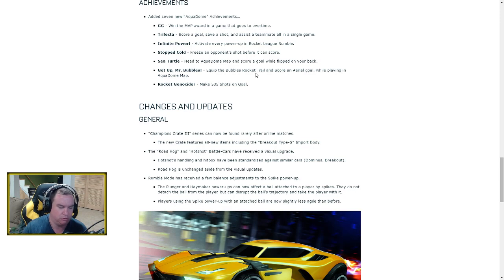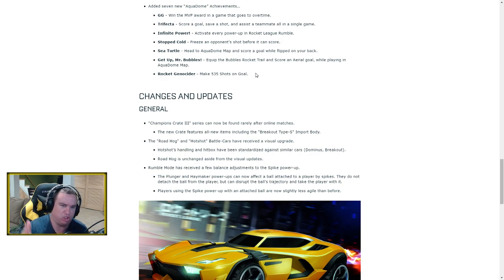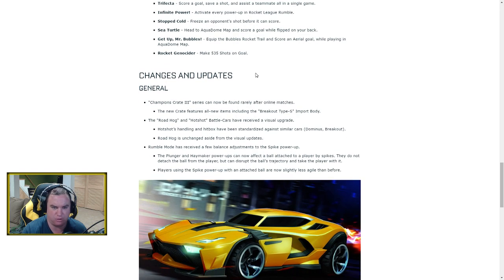Fifth: 'Sea Turtle' — head to the Aqua Dome map and score a goal while flipped on your back. Any time there's a turtling achievement, I love it — we need more turtle achievements. Sixth: 'Get Up Mr. Bubbles' — a very BioShock-inspired name. Equip the Bubbles rocket trail and score an aerial goal while playing on the Aqua Dome map. Seventh: 'Rocket-a-genocider' — make 535 shots on goal. Not really themed or pushing new features; you'll just get it over time.